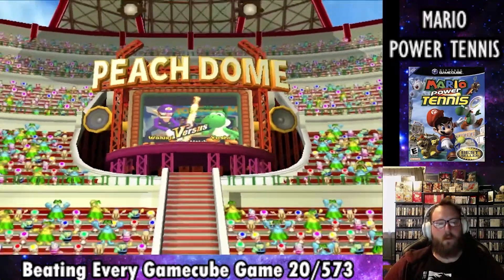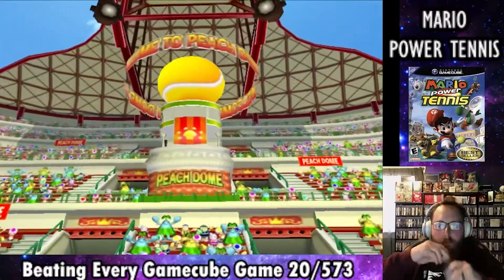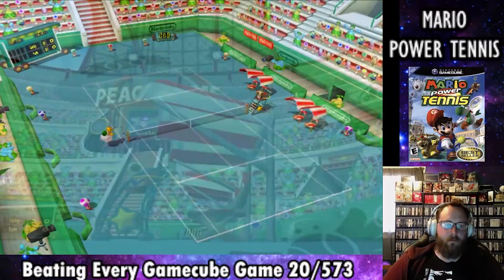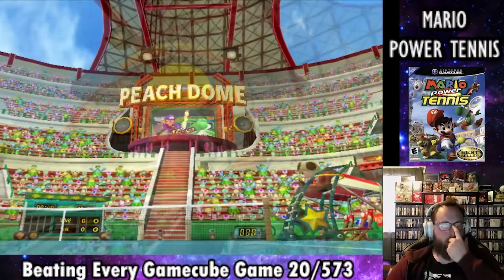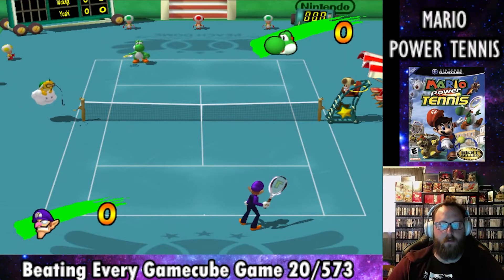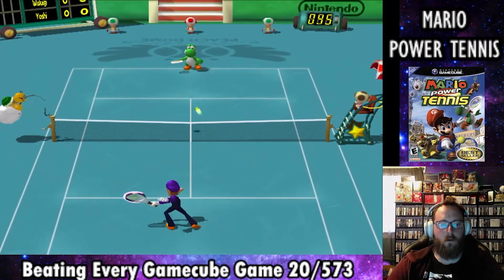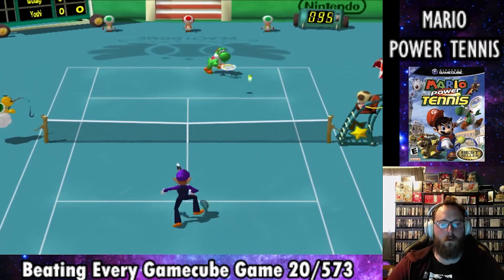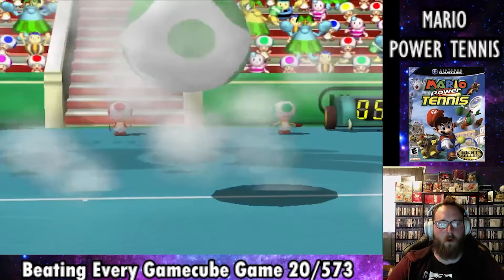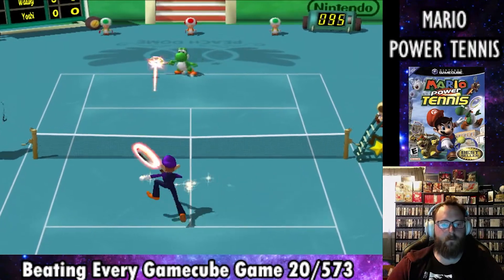I'm completing each one of these to consider this game complete. In the first round of the Mushroom Cup, we have to face the Green Bastard himself, Yoshi. This first cup is extremely easy. If you don't know how tennis works, here's a short breakdown: each match requires us to win one set. Each set is three to five matches, so in this cup each set is three matches, meaning we have to win two matches to win the set and advance in the tournament.